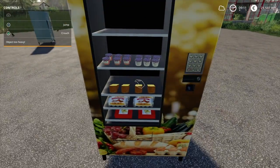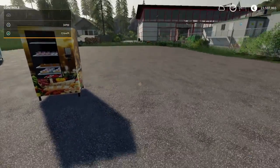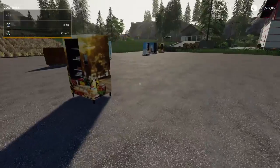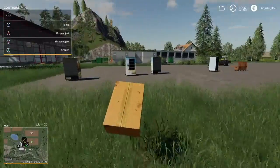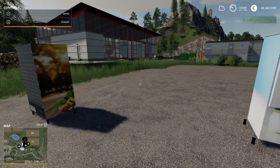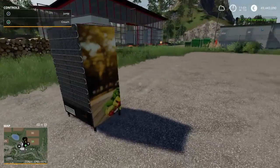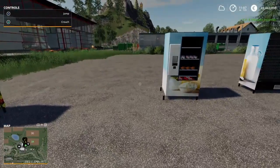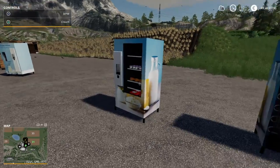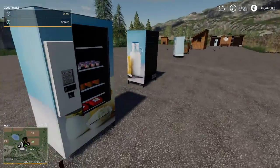I'm not sure exactly where you'd sell things like eggs, so let me go get some chickens. Alright, so we have a box of eggs — and they just sold! The triggers are pretty large on these. I like that a lot because we can put these right on our farm and sell our eggs right here. We can just carry the boxes one by one. That is really cool.